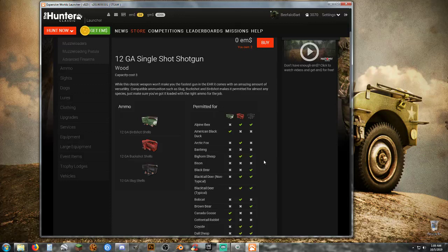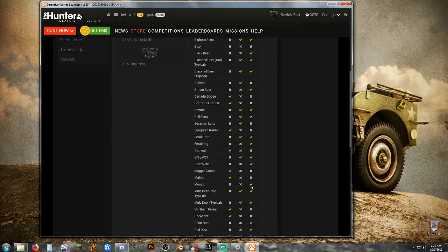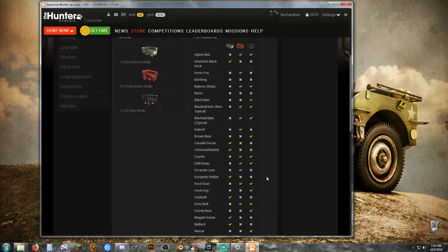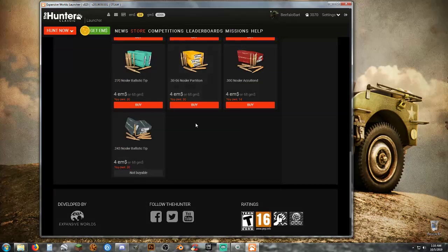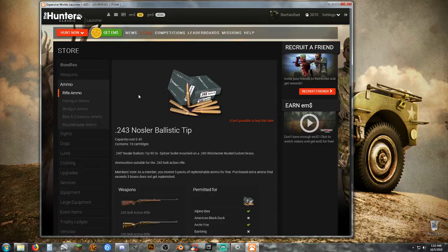I want to hunt moose, but I also want to be able to kill a blacktail. Well, I can kill a blacktail with a slug. What about moose? I can kill a moose with a slug. Deer? No problem. Roosevelt elk? Yes. What about black bear? Yes. So I can use slugs on all of those. So I'm going to go into Red Feather Falls with only the 243 and the single barrel shotgun with just the one call. I'll carry the shotgun just for the blacktailed deer.